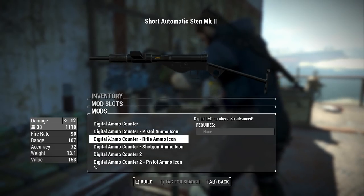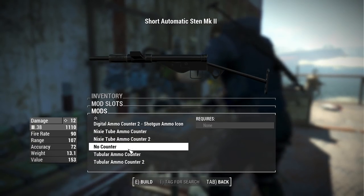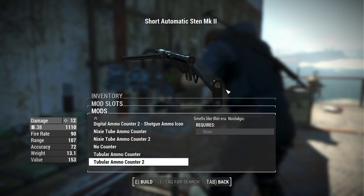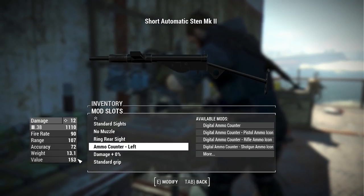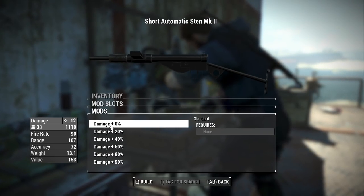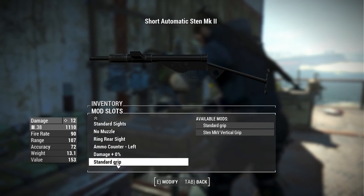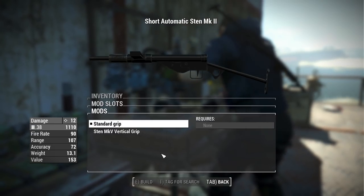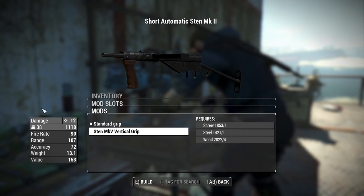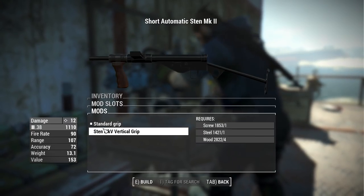We also have ammo counter options, only if you're using the ammo counter framework. You'll have digital options as well as Nixie Tubes and the Tubular — my favorite is the Tubular because it's small and doesn't take up much space but still shows your ammo count. We also have damage modifiers, so if the weapon doesn't do enough damage in your load order, you can increase it from 0% all the way up to 90%. Finally, there's the grip option, which changes out the animations. You have your standard grip or the vertical grip — purely a preference between the first or alternative animation, with no stat change.